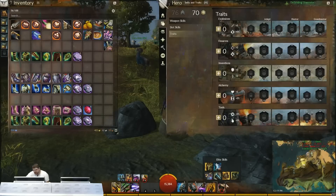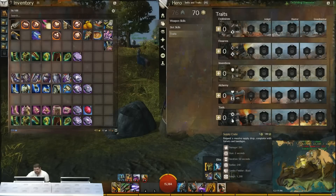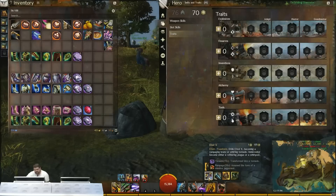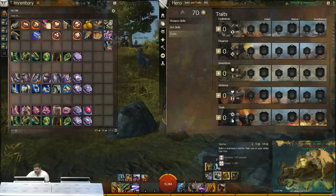For elite skills, I really like Supply Crate — it takes a lot to pull me away from it. It can give you a lot of different options: it drops a bunch of different things and the net turret in it is really solid. Elixir X is sometimes tempting when you're doing the HGH build, but I usually don't because once you use it you're in a tornado or rampaging around and it doesn't take advantage of having really high might stacks. I do like using Elixir X in World vs. World when trying to break people out of a circle. Supply Crate is usually my favorite though — mortar is fun for distance but in PvE being mobile is just more useful.